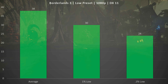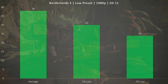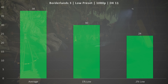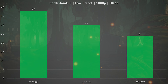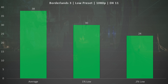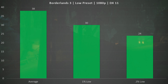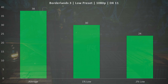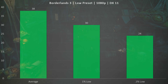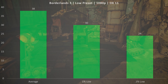Moving on to Borderlands 3 on the low preset — I was actually very pleasantly surprised at 1080p to see that this was a playable experience in the vast majority of scenes. The frame rate did dip below 30 from time to time, but a 0.1% low of 24 and a 1% low of 30 tells me the frame rate is at least hitting that 30 mark. If you insist on higher frame rates this won't feel great, but if you're coming from consoles and you're used to 30 FPS, this is absolutely playable.